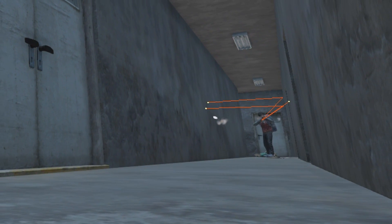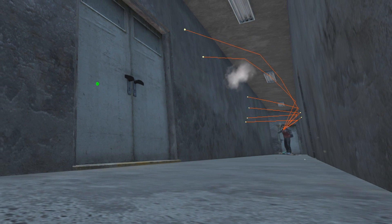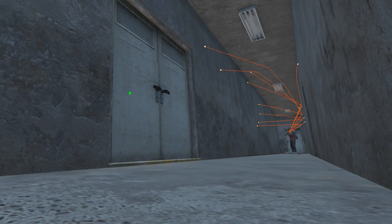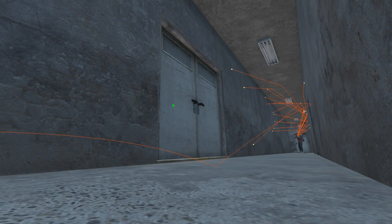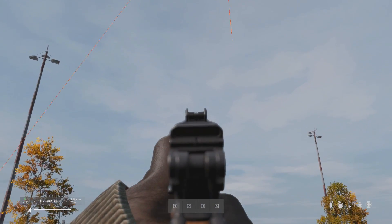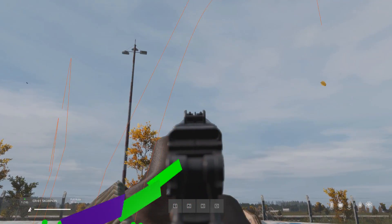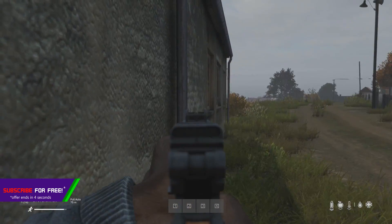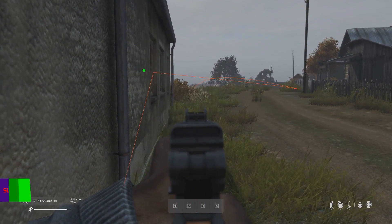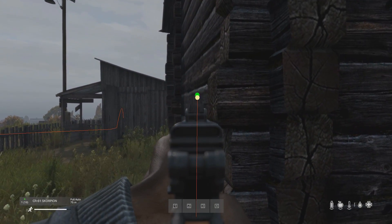Moving on to the opposite end of terminal ballistics, we get deflection. The deflection of a bullet is determined by its velocity, angle of approach, and deflection stat, and is incorporated into the penetration formula we saw earlier, which is where things get pretty complicated. To keep it simple, when a bullet interacts with an object, it can do one of two things: deflect or attempt to penetrate. The resistance stat we talked about earlier with penetration also determines the chance of deflection. For example, a stone wall is easier to deflect off of compared to a wooden wall, because the stone wall has a higher resistance stat — again, simulating real-world physics.